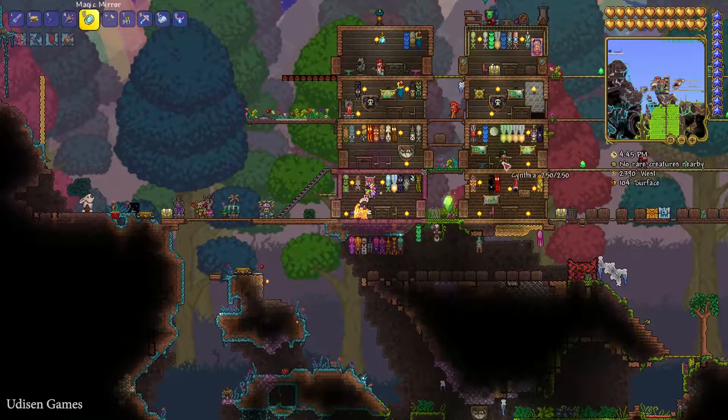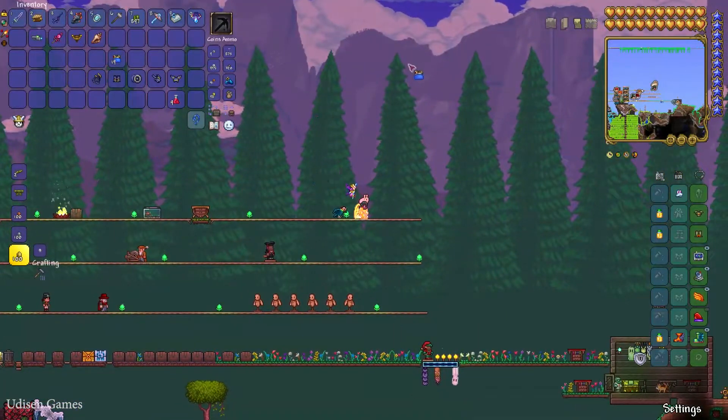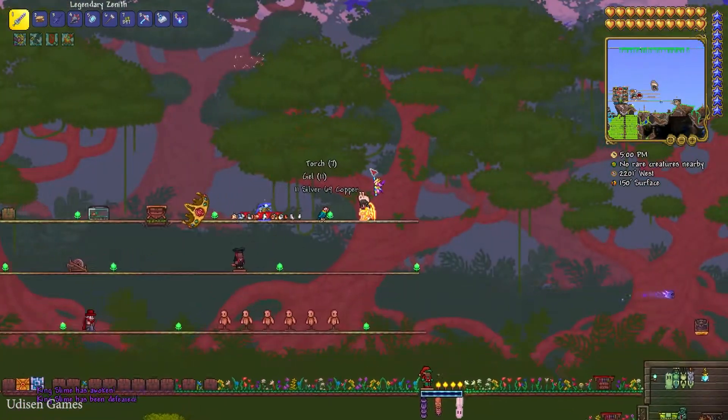I highly recommend summoning the King Slime boss first, because it is the cheapest and easiest hard mode boss. That is how the system works. Summon the boss and kill it, or any other hard mode boss.